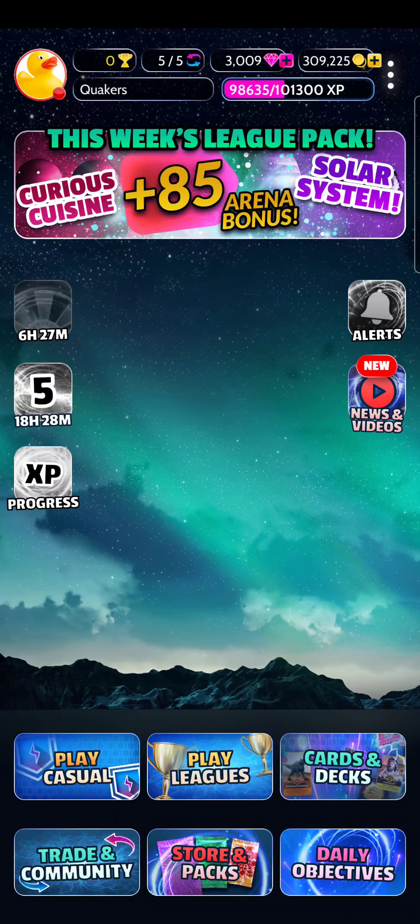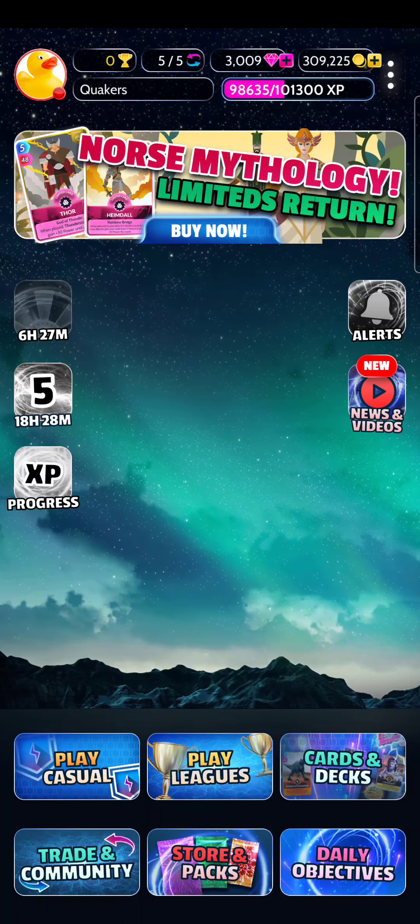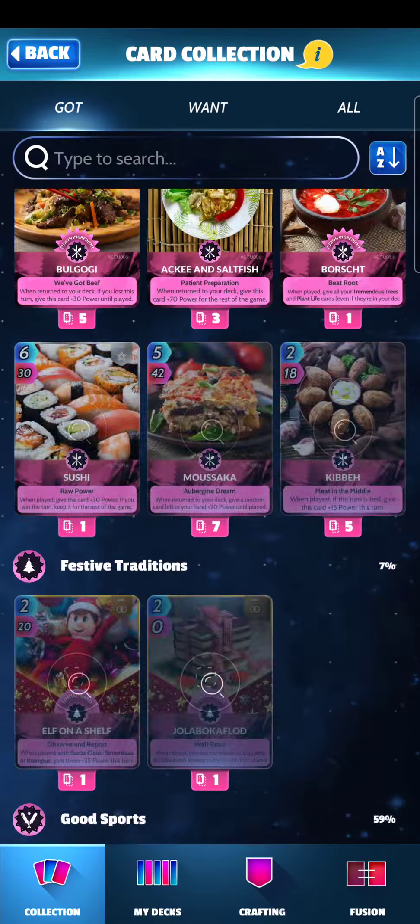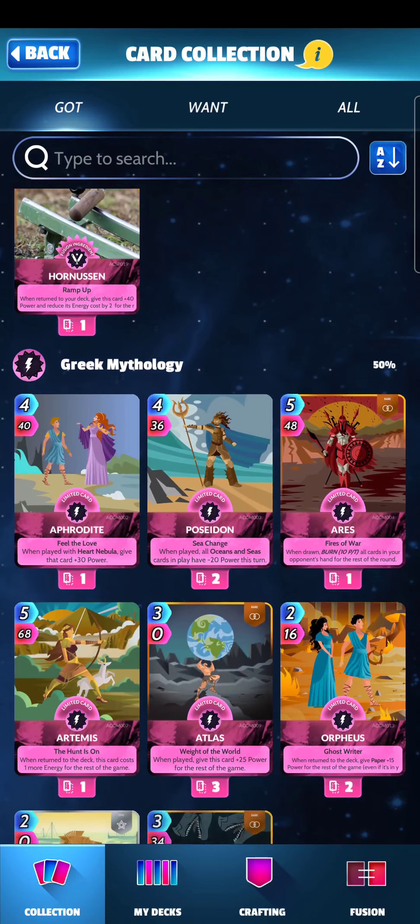Hey guys, my name is A-Rage, and today we're going to be doing a Q-Deck game. Q is a strategy deck builder where you face off against other opponents in leagues, or you can face off against AI and other players in casual.